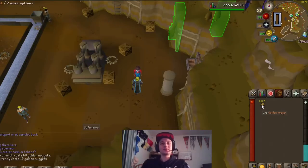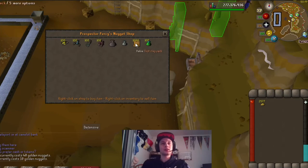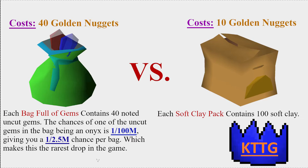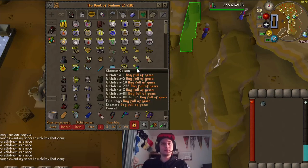The last thing I want to do is spend the golden nuggets we managed to get on our way to 99, which we managed to get 2,577 as you can see. I'm pretty sure it is better money-wise to buy the soft clay packs, but we're going to end up buying the bags full of gems just to see if we can get lucky enough to pull the onyx. On screen you'll see the bag of gems versus the soft clay packs broken down further for you so that you can better see the difference in gold. We were able to get 64 gem bags from all of our golden nuggets.